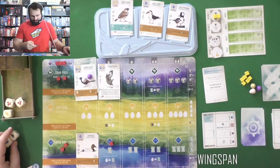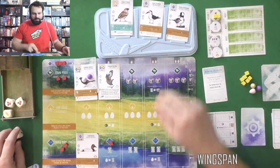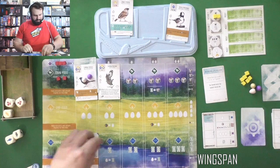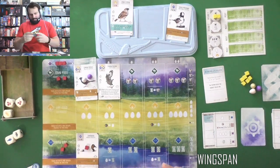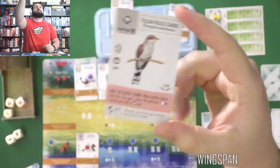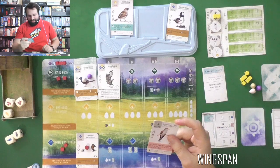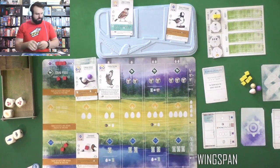I do have one fish. We'll take the Skimmer — and everyone draws a card. I'll go blind for this one. I got a Yellow-bellied Cuckoo with a pink ability: when another player takes the lay egg action, this bird lays an egg on another bird. Because it's a cuckoo — that's what they do.